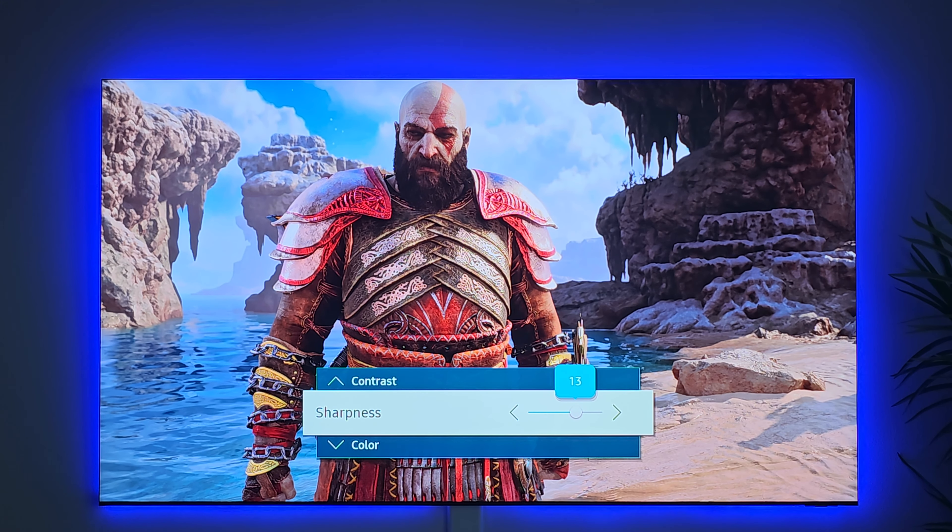I have it set to 16 by 9, that's just how I roll. For brightness I have it set to 50. You can play with any of these settings and get it to where you like — right now I have it on 50.